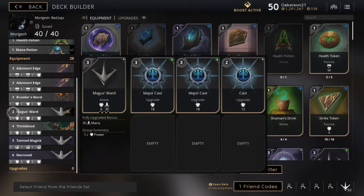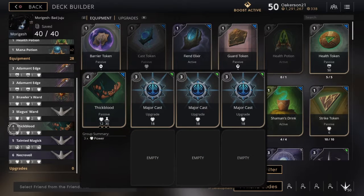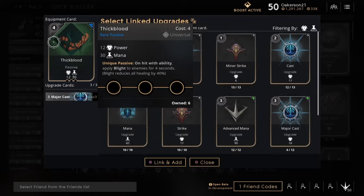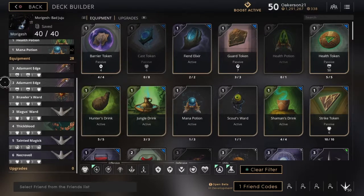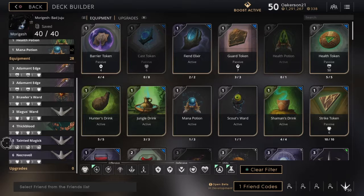When you have the points, switch your Brawler's Ward with your Major Sword, which I fill with three two-to-three-point major casts and a two-point cast. Then I'd go with Thick Blood, which is a really cool card for her — four points, gives 12 power and 30 mana, and on ability hit you apply a blight to enemies for four seconds reducing their healing by 40%. When you hit them with the hive it keeps ticking damage while making it very hard to heal back up, even with lifesteal or health regen. I fill Thick Blood with three three-point major casts.